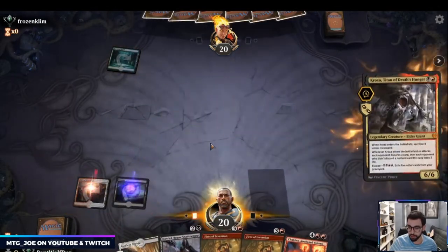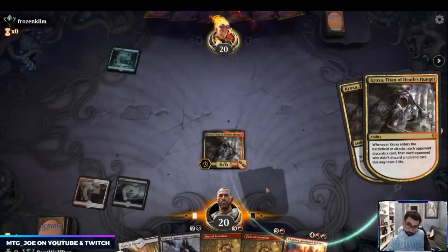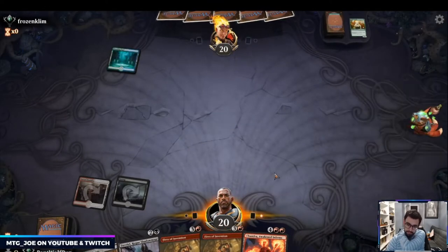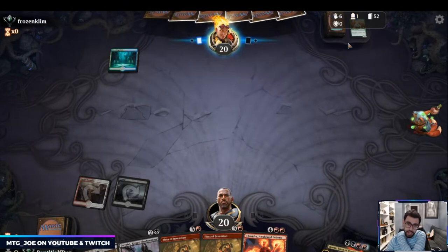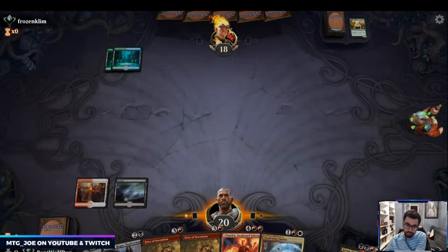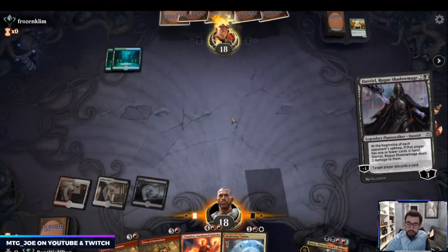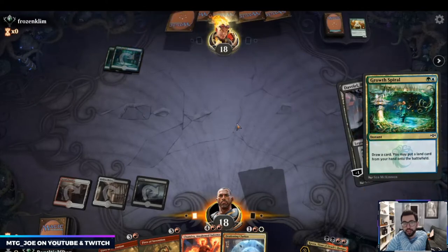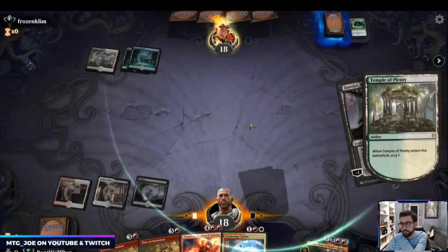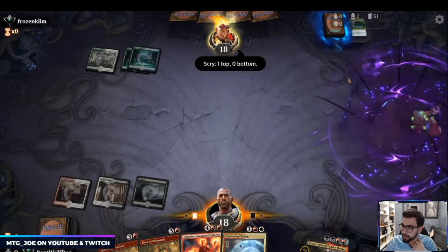Here we really just want to hit a land — we have two discard effects in hand. This can be either ramp or Flash. Hoping it's not Flash, because typically Fires decks have issues against counterspell-based decks. Looks like it's Bant — might be the Croquis Bant, an older version with Paradise Druid.